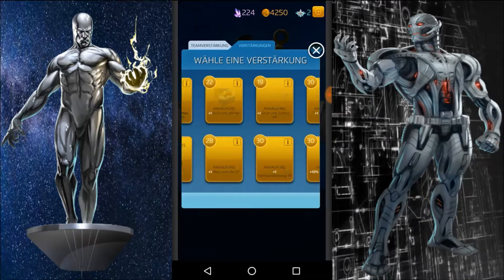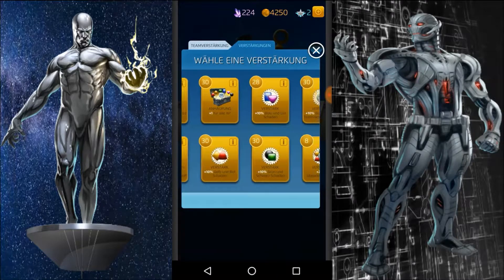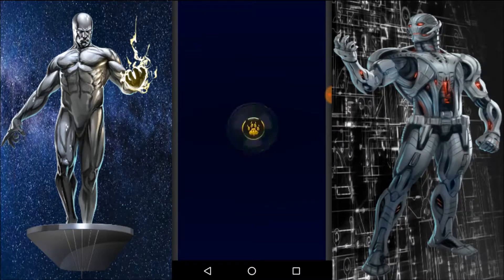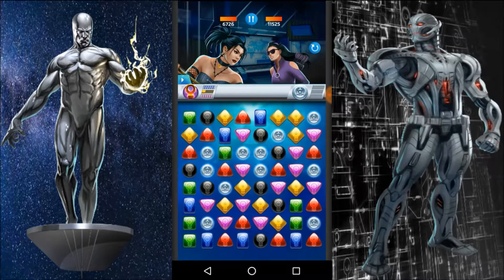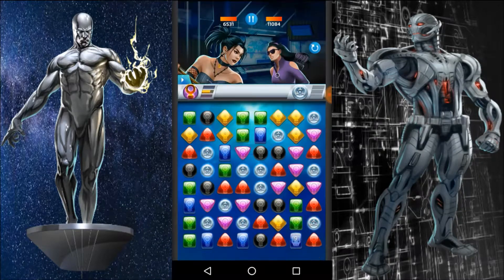I'll take some boosts as well — damage boosts. This is going to be tough actually. I don't want to play against four-star female Hawkeye but I have no choice. She's not fully leveled — 270 is a four-star's full level after you have acquired 13 covers — so it should still be manageable. I need yellow in order to activate.